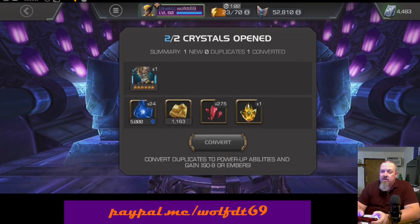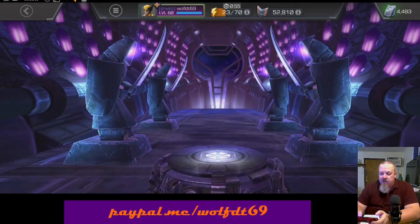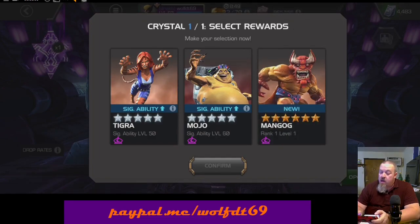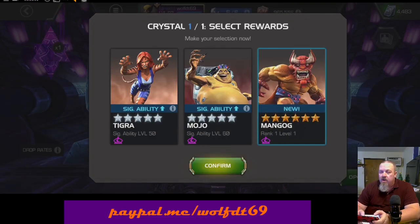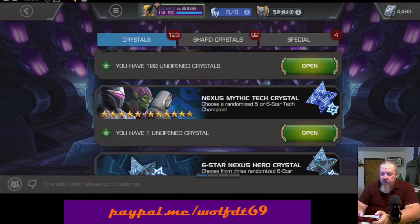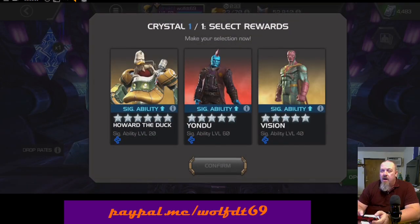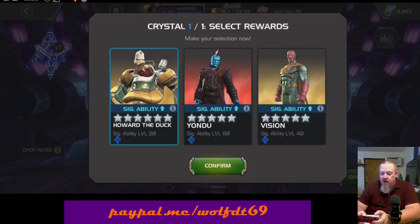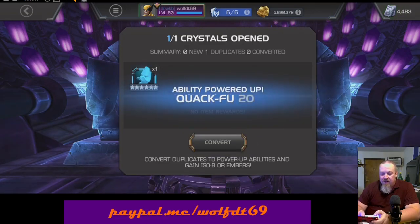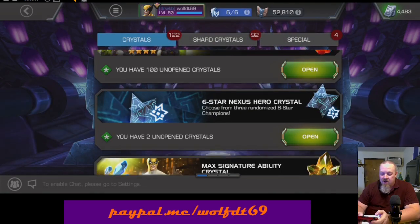That in itself is going to make this opening — the only thing that's going to make it better is if we can finally knock Wolverine out as well. We got one Mystic and one Tech of the Mythical Crystals here. We will take that brand new six star Mangog without a problem — he is a great addition to the roster, another brand new champion. In the Tech category, looks like we're going to add some Sig levels to Howard the Duck. Not the best champion but definitely not upset, especially after that Warlock. Those extra seven star shards are always nice.